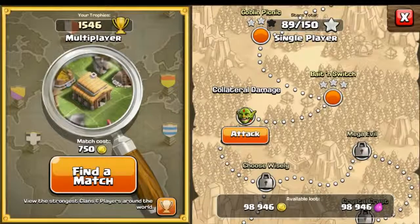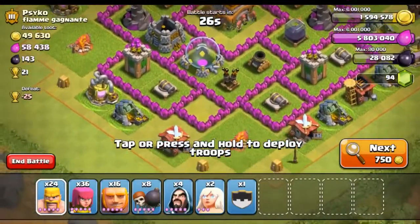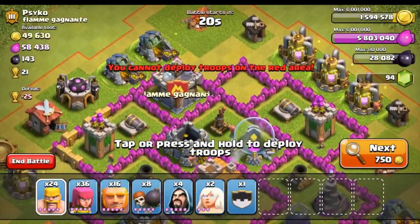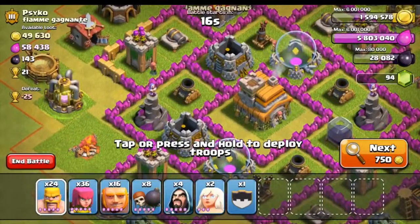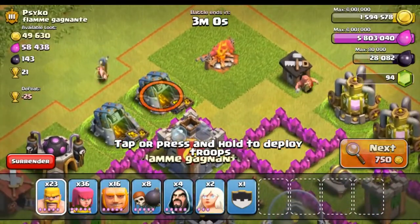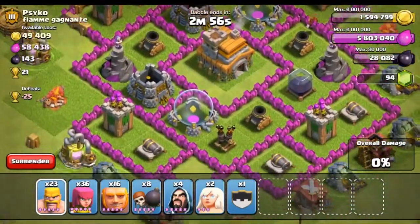So let's go ahead and get right into it. Hit the attack button — do we have a shield? No shield. Alright, let's see what we can end up getting. This is actually a really good base for what we're doing. I'm going to try and take out this air defense first and deal with the other one later. He has quite full mines, but obviously we are Town Hall 9 so we're not going to get a very big loot bonus. Let's see if he has any wizards in his clan castle — and he does not. Nothing in his clan castle, so this is going to be a pretty easy victory hopefully.